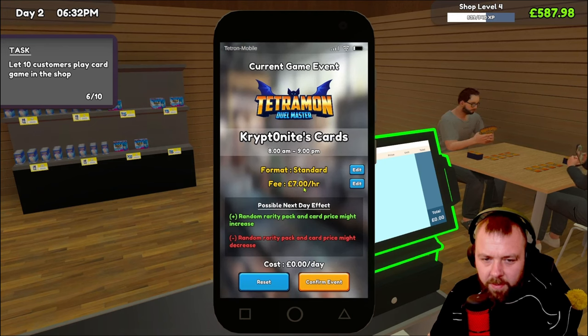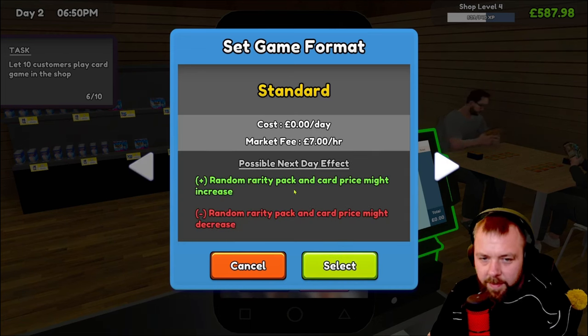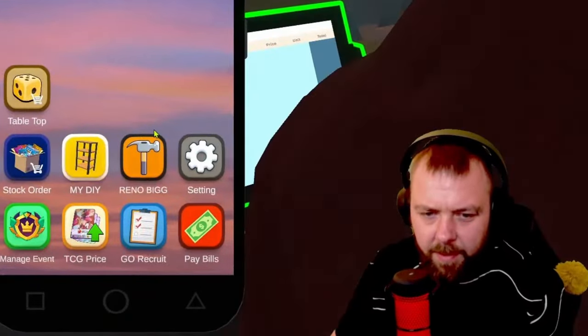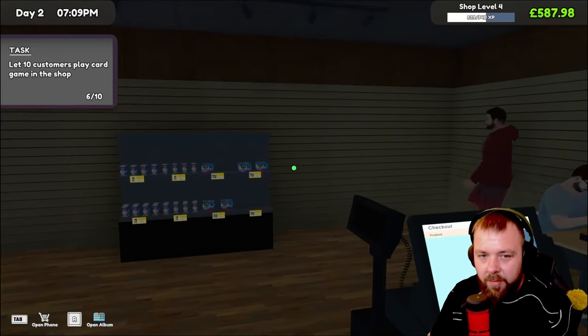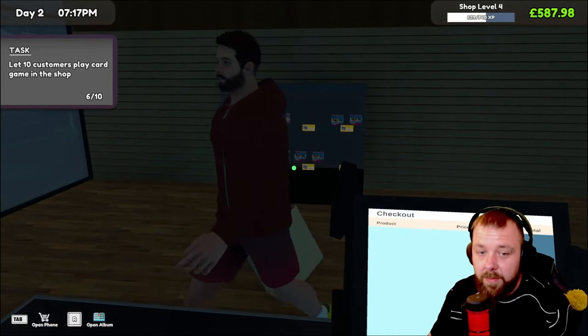Manage event — £7 an hour, 8 to 9pm. Current game event costs nothing per day. Format: standard pauper. Password, play game in shop required. Random rarity pack and card price might increase or decrease — possible next day effects. Let's leave that for now and see what we can come up with at the end of the day. A couple of hours left — see if we can make a little bit more money and see what tomorrow brings.